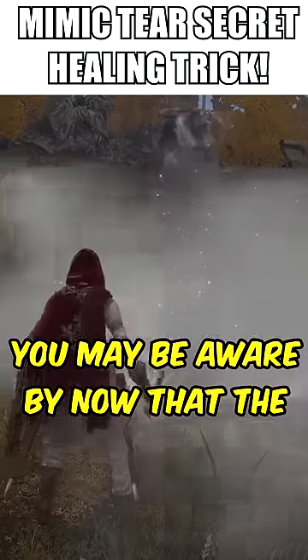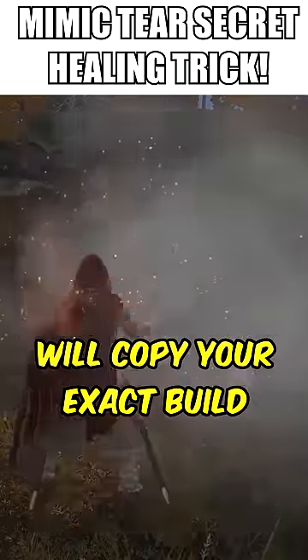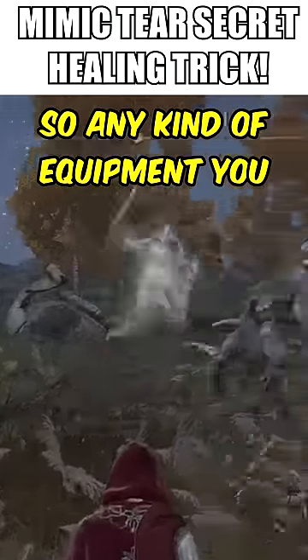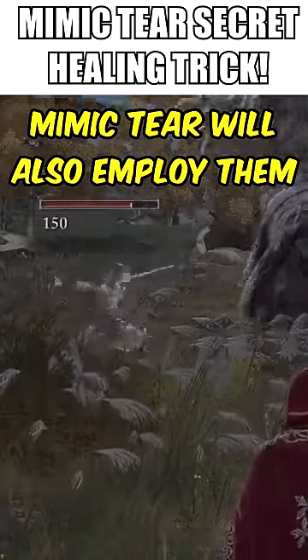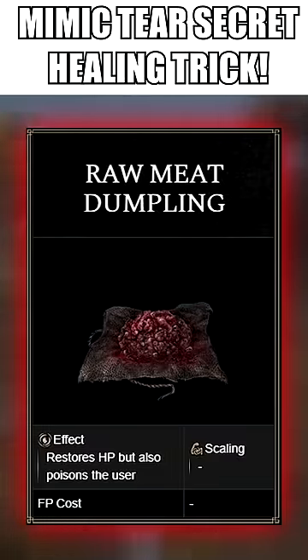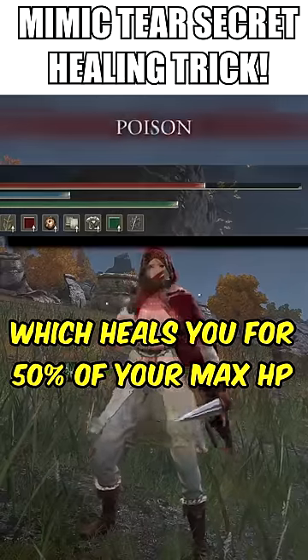You may be aware by now that the Mimic Tear Ashes will copy your exact build at the moment of being summoned. So any kind of equipment you have on you, Mimic Tear will also employ them. This includes items like the Raw Meat Dumpling, which heals you for 50% of your maximum HP.